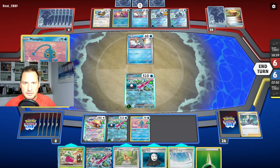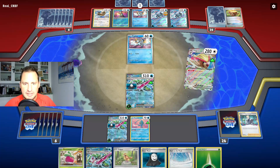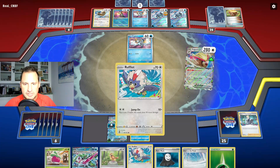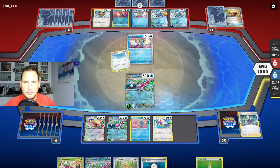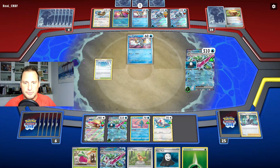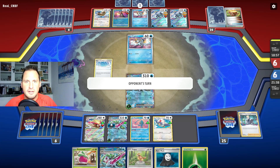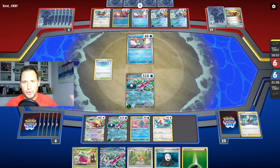We need to get the Rufflet down — we're setting it up — and we are going to play Path to the Peak now. Icicle Soul onto the Chien-Pao — so now both Chien-Paos can't attack. The Radiant Greninja can only hit Serena for 90. We're golden. They can hit our Pidgey, but we played Path to the Peak, so I only did that because I know we are set up.